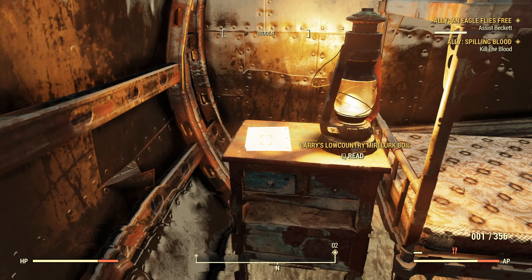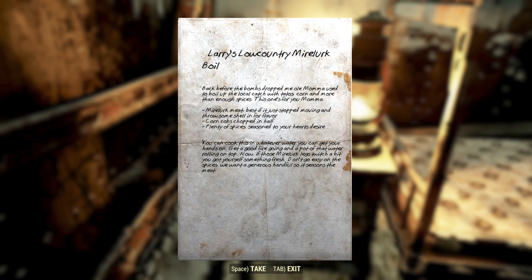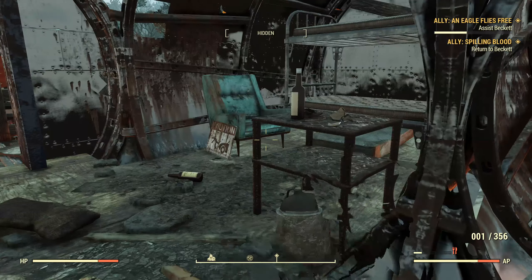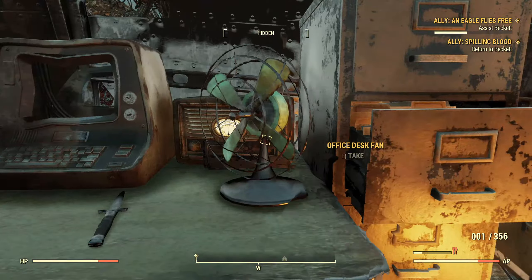We got 44 rounds, a Stimpak, and a short Western Revolver off the Blood. There's also Larry's Low Country Myerlurk Boil recipe: "Back before the bombs dropped, my old mama used to boil up some local catch with potatoes and corn and more than enough spices. This one's for you, mama. Myerlurk meat - best if it just stopped moving. Throw some shell for flavor, corn cobs chopped in half, plenty of spices, cook it up in whatever water you get your hands on." It's one of the rare times we've gotten a recipe that reads like an actual recipe and not just a consumable.